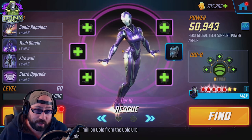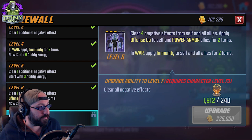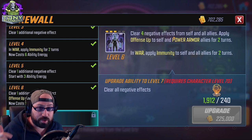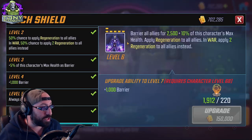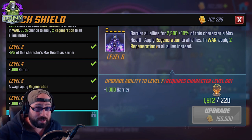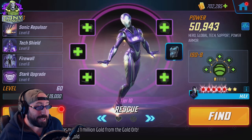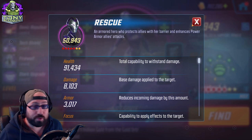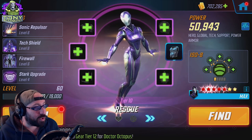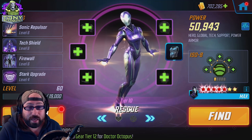We're going to start with Rescue. Rescue is a prime Fortifier candidate. The main reason is she doesn't hit opponents — none of her attacks target enemies, they all affect self and allies. So there's no reason to put Skirmisher, Raider, or Striker on any of her abilities. Tech Shield, barriers for all allies, applying regeneration in war — nothing even targets a member of the opposing team, like we'll see with Falcon.